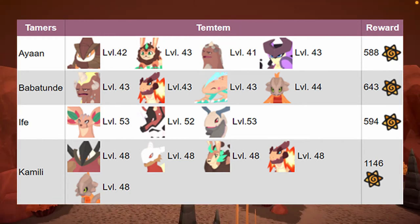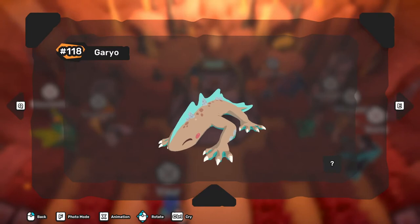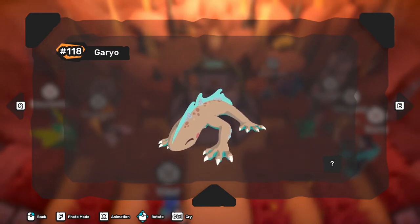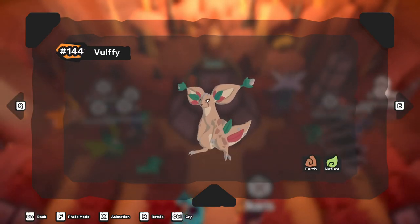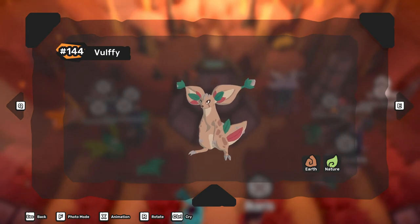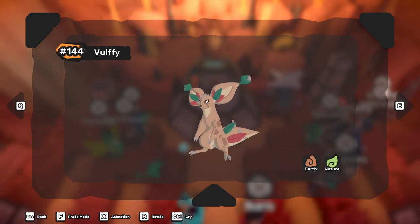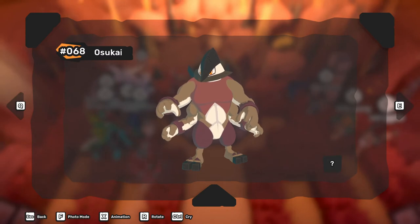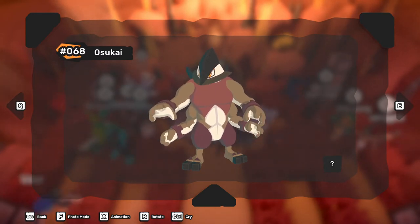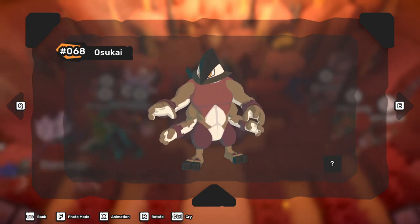Here are some of the earth types I recommend for these battles. The first one is Guardio, because of its water attack — the majority of earth type temtem are weak to it. Volfi is another one because of its nature attack and its ability to heal itself during battle. Most temtem are weak to nature too. Another one is Uzaki because of its dual type attacks, earth and melee.